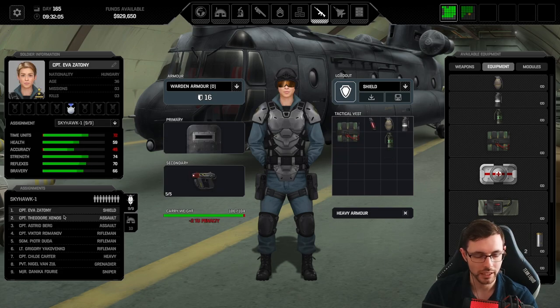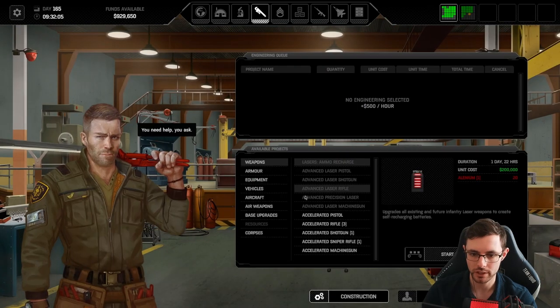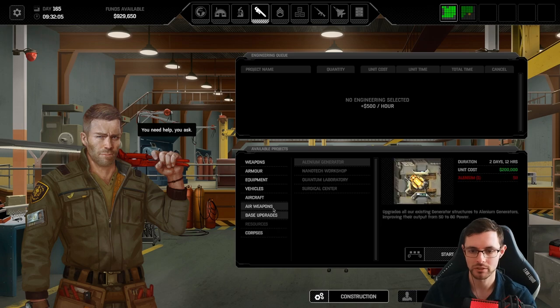In this case, we're bringing in a shield, two assaults, three riflemen, a heavy, grenadier, and a sniper. There's not going to be any Mars — we let Mars 5 die. He died in one turn, took 30 damage. I thought he could take one shot — nope, then 70 damage next shot. Just absolutely gone.